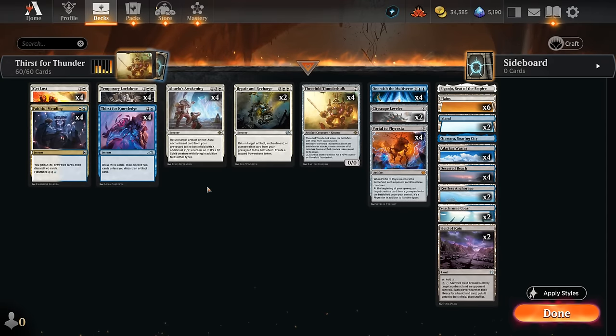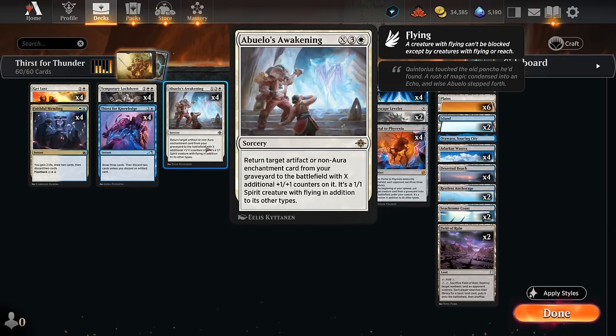Hello and welcome to another Standard Games video. Today we're going to try to abuse Abuelo's Awakening in this Blue-White artifact reanimator deck. The Awakening is a sorcery for X, 3, and White, returning an artifact or a non-aura enchantment card from our graveyard to the battlefield with X additional +1/+1 counters on it, and it also turns it into a 1/1 Spirit creature with flying in addition to its other types.